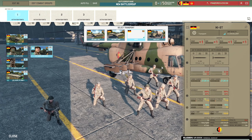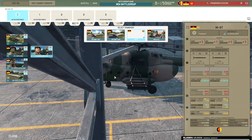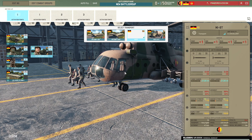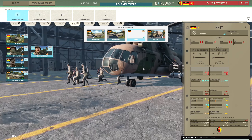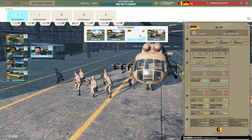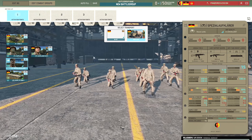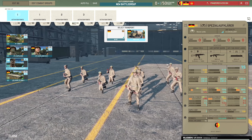The MI-8T looks really cool - I love the paint job. It comes with two rocket pods on either side with 57mm rockets. Then there's the Special Alfa Clara - the special forces unit - with seven AK-74s, two RPKs, and the RPG-22, which has slightly better penetration.